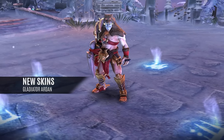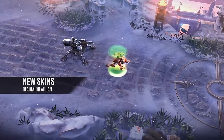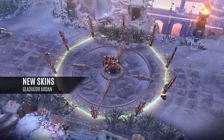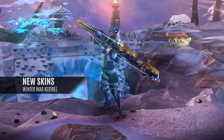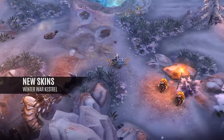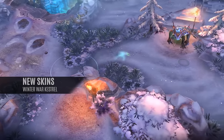Gladiator Arden: intimidating model changes, new effects, and an unforgettable gauntlet of stakes and barbed wire. Winter War Kestrel: a new compound bow, night vision goggles with green glowing lasers, a new backpack, and a fur-lined winter uniform.